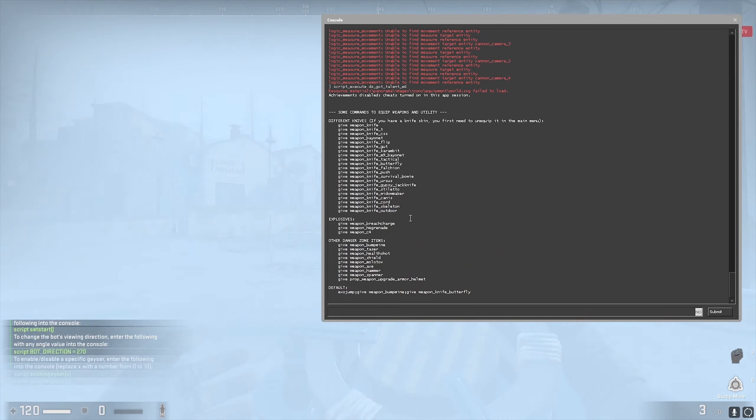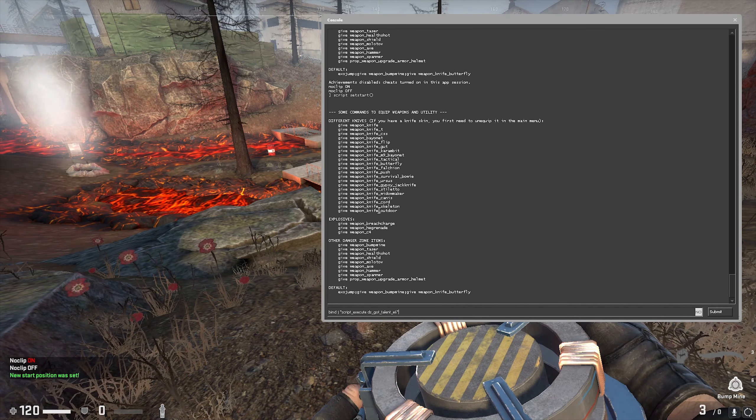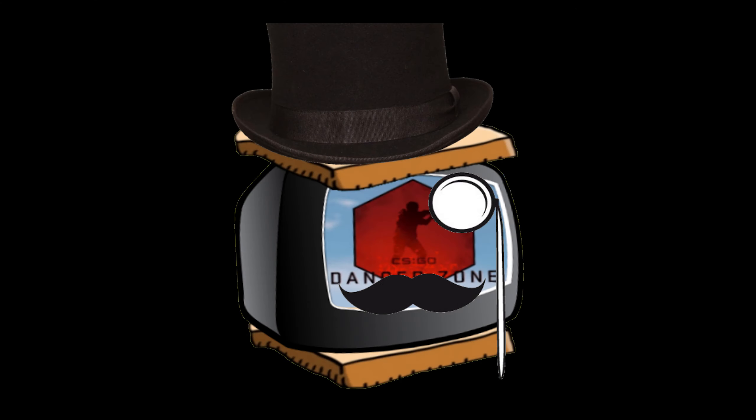The first thing you should do is bind this to a key so you can quickly restart the script whenever you need to. This is an example of me binding it to the letter J. You can bind it to any letter you want. You probably do not want to hit this key in matchmaking or other official game modes, so it's smart to unbind it after a play session and rebind it again.